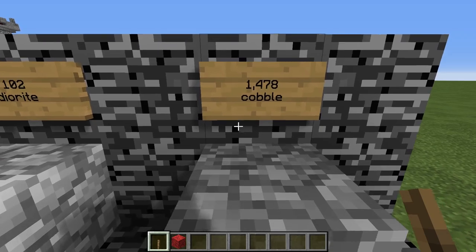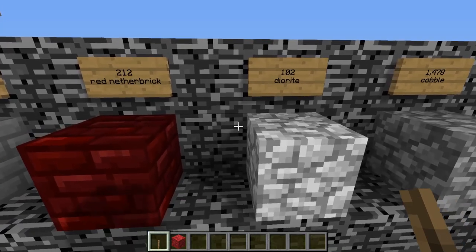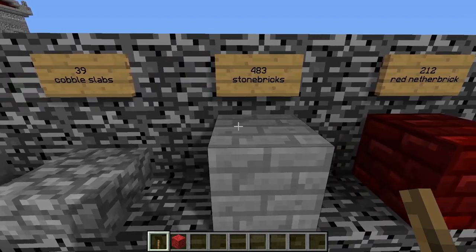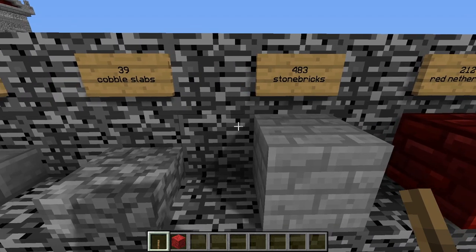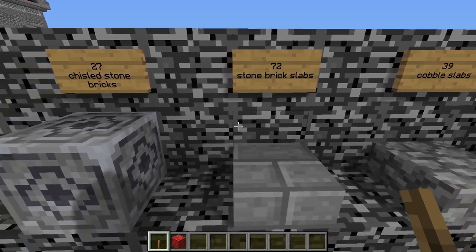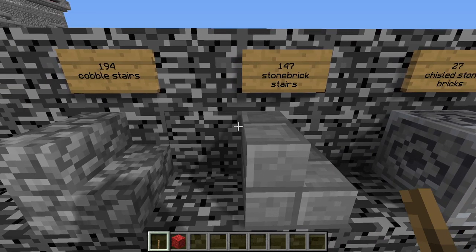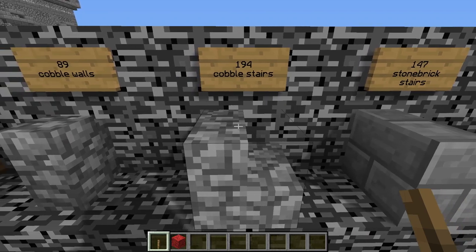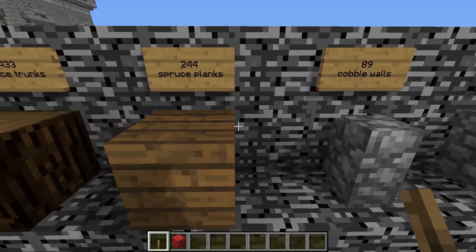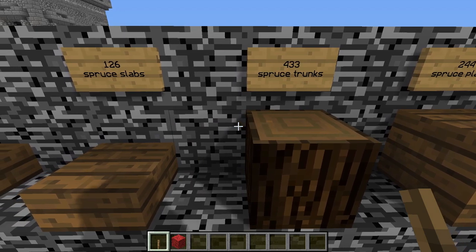You will need to gather 1,478 blocks of cobble, 102 blocks of diorite, 212 blocks of red nether brick, 483 stone bricks, 39 cobblestone slabs, 72 stone brick slabs, 27 chiseled stone bricks, 147 stone brick stairs, 194 cobblestone stairs, 89 cobblestone walls, 244 spruce planks, and 433 spruce tree trunks.